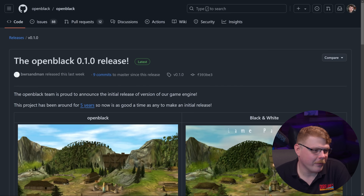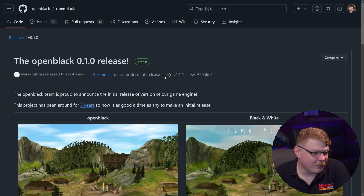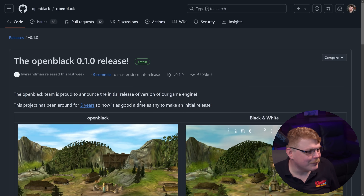First up, some free and open source excitement. This is OpenBlack version 0.1.0. This is the first build of OpenBlack, and it was released on September 4th. And my God, this has me so excited.